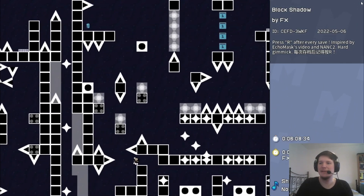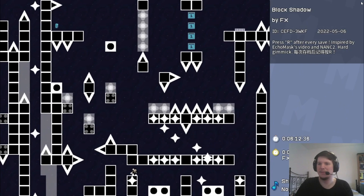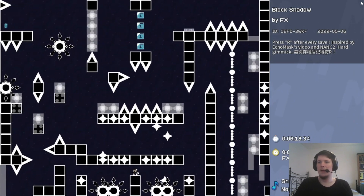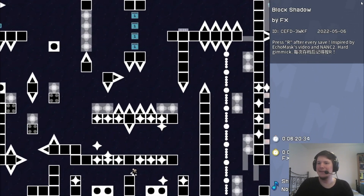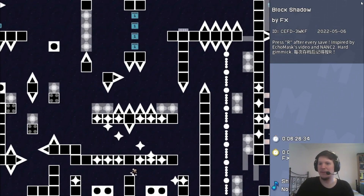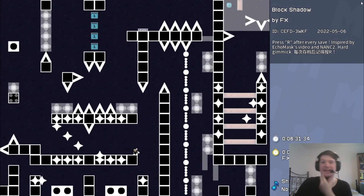Are these the funny blocks? No, no, these just look different. Oh yeah, the blocks below me are the funny blocks. I see now — the star-shape blocks are like an indicator of the path that the shuriken soul takes. That's a really cool indicator. Okay, nice.